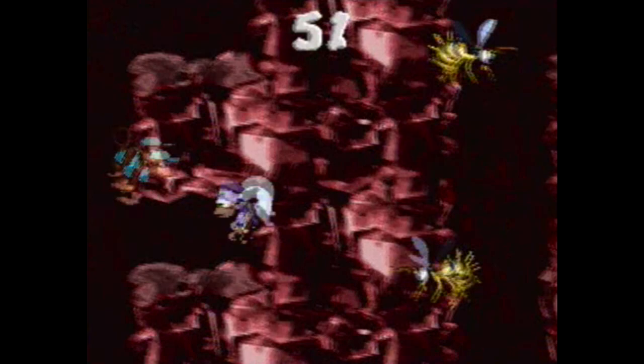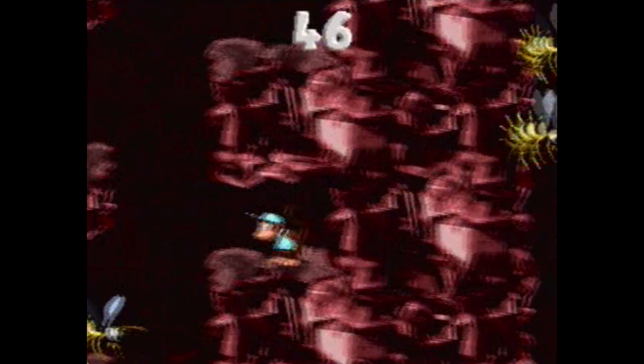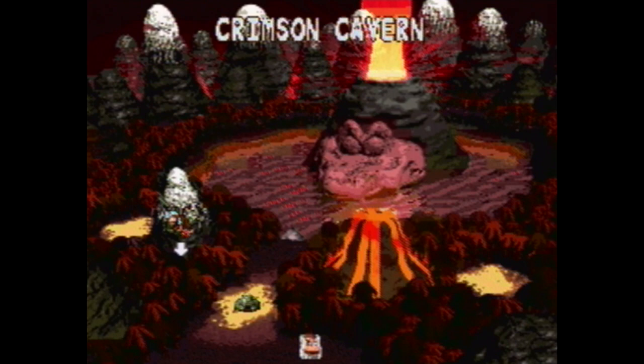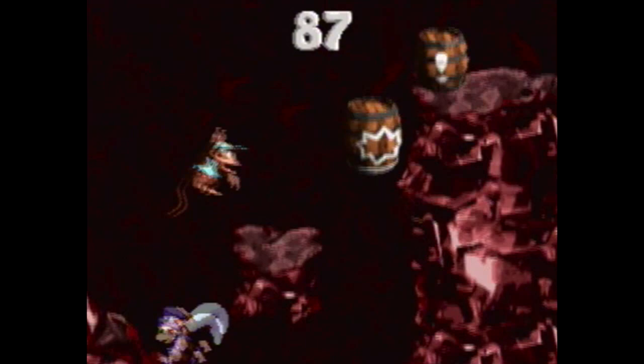That brings us here, where we do a thing like that, and then we're gonna go around this crook. I don't get what the point of that directional barrel is — I wonder if there's a secret associated with it. Was I going through the wall, or just clipping into it? There are a lot of weird places in the Donkey Kong Country series where it looks like you're clipping into a wall even though you're not really. Just gotta get a little bit better at those later parts of the level, which require that we re-beat the beginning parts every time to practice them.